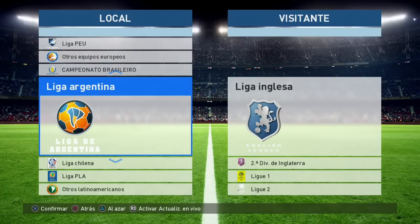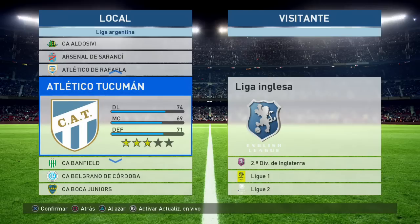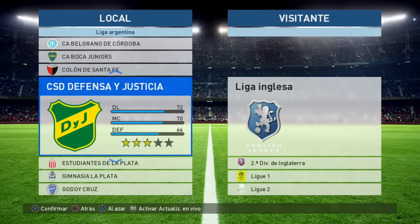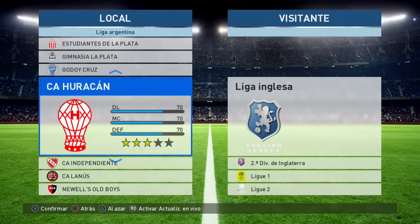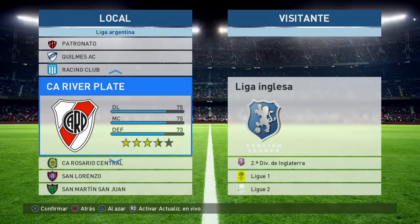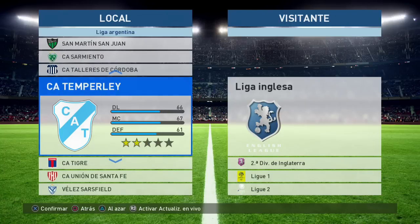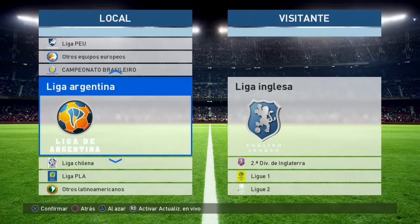Luego tenemos la Liga Argentina. Tenemos al Sarandí, al Tucumán, al Banfield, al Belgrano de Córdoba, al Boca Juniors, a Santa Fe, Estudiantes de La Plata, Gimnasia de La Plata, Huracán, Independiente, Lanús, New All Boys, Quilmes, el equipo de la cerveza, River Plate, San Lorenzo, Unión de Santa Fe y Vélez Sarfield. Aquí está más completa esta liga.